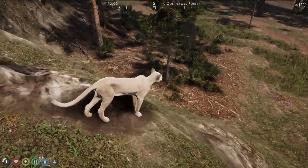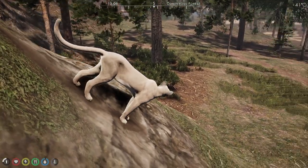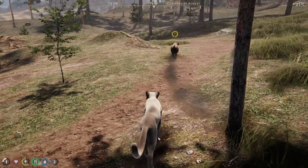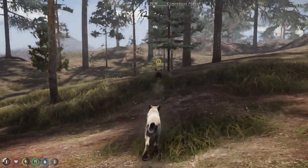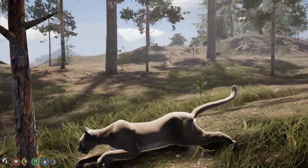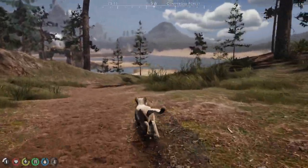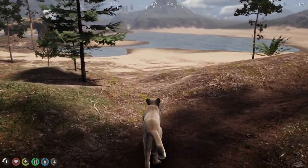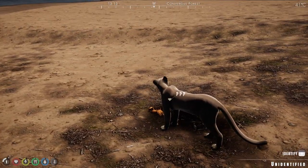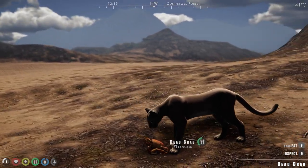We're gonna be following the classic storyline. Oh, there it is — I see something in the bushes. It's a boar! We're going to follow the classic storyline where we find a mate and have cubs. Cougars are a little interesting in that they don't usually mate for life — they usually just come together during breeding season and then the male leaves. So the game doesn't force us to do that, but in the spirit of the story, we're going to emulate that. We'll find a mate, but after we've had cubs, we'll remove him from the pack.